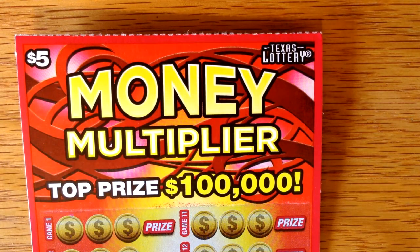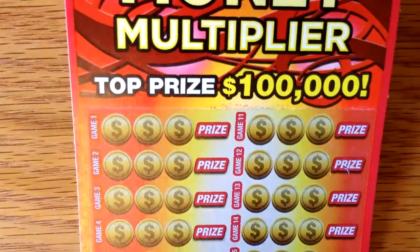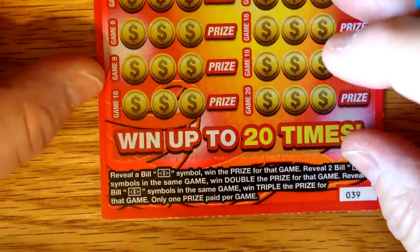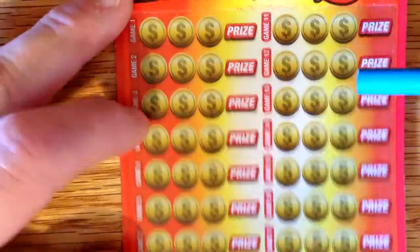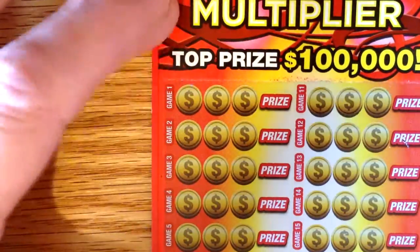Hey y'all, it's Matt from Texas. I've got two $5 money multipliers. I've actually never played this game before. There are 20 games on the ticket. If you reveal a bill symbol, you win that prize. If you get two bills in the same row, you win double. And if you get three bills, you win triple the prize. Let's get started with this thing.